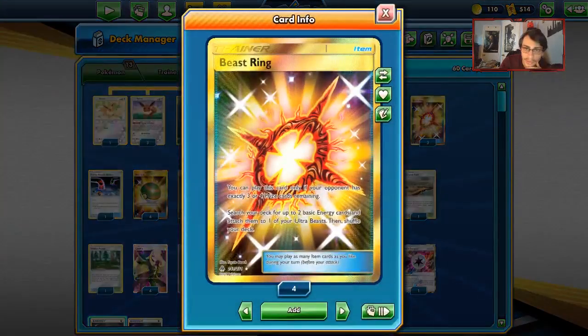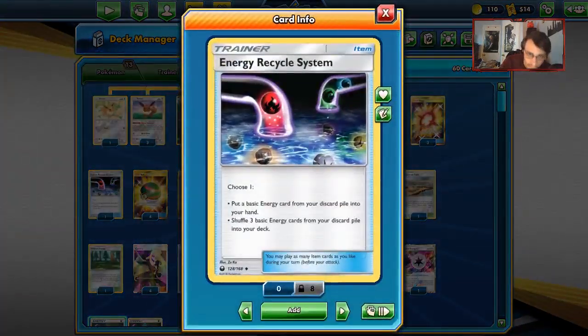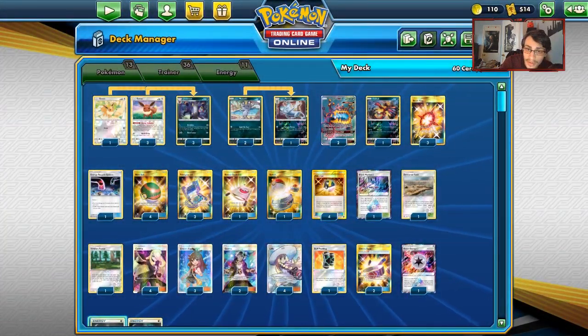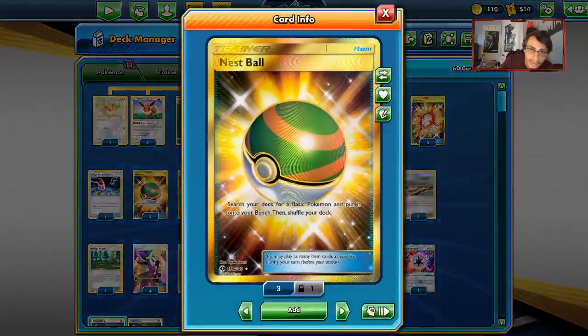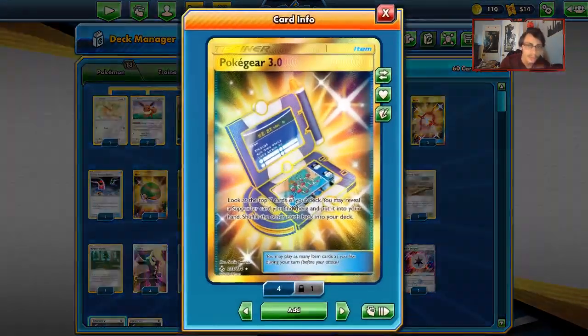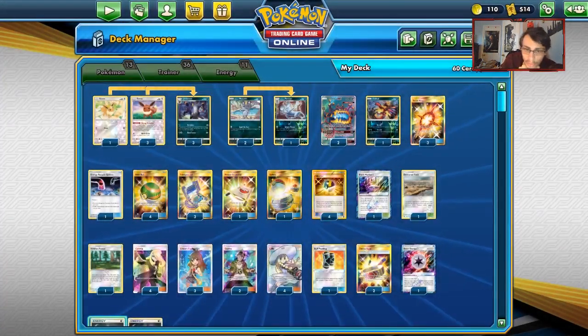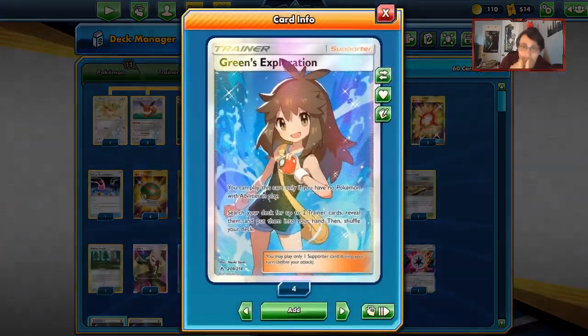Let's go into the items now. 3 Beast Ring obviously for Guzzlord. I'm playing more Energy Recycle System — with Green's Exploration you only get 2 Beast Ring, which only allows you to get 4 energy on your Guzzlord. So the Energy Recycle System, along with Viridian Forest, will let us get that 5th energy on Guzzlord. 4 Nest Balls to get our basics. I'm playing 3 Pokegear — with no Lele, Jirachi, or Dedenne in the deck, just having 3 Pokegear keeps consistency alive for our supporters and helps find Green's Exploration when we need it most.